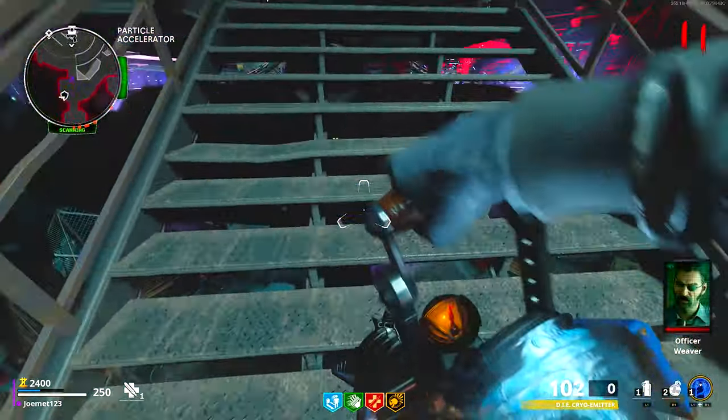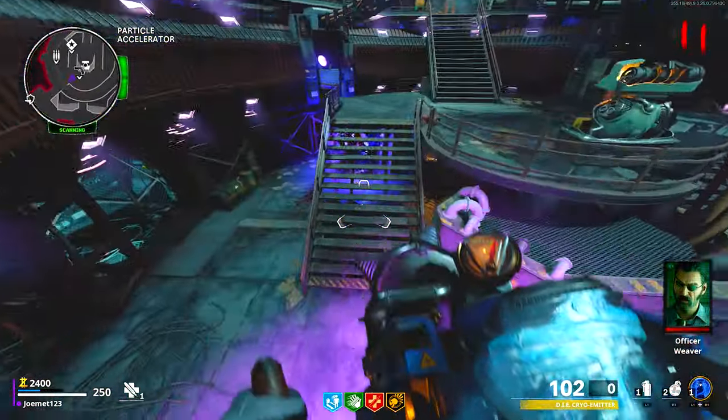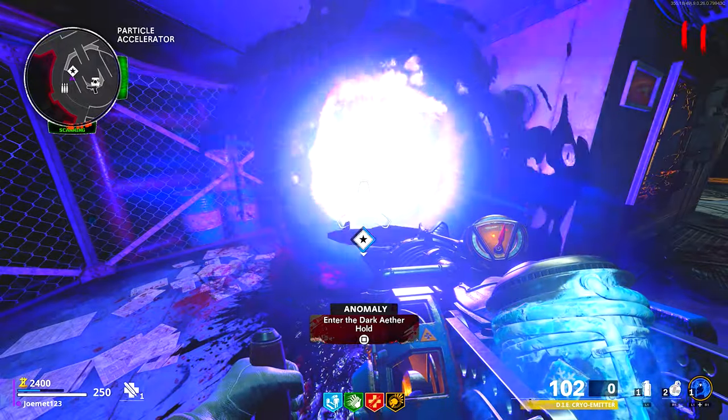Hey, what's going on guys? I'm going to be showing you how to build the Etherscope in Cold War Zombies. The Etherscope is used for the main Easter egg and for wonder weapon upgrades, as it spawns in more portals.